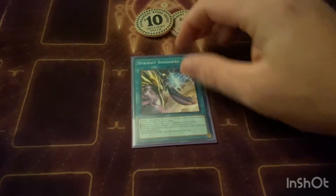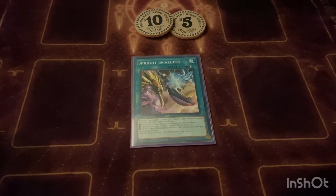Then we play one Smashers. Smashers is a really strong card going first — you set it, and then any problematic card on the field you just flip it over. You have to banish a Sprite card from your graveyard as cost, and then a level two monster — linked, XYZ, it doesn't matter as long as it's level two — send that to the banish pile as well, then banish one card on the field non-targeting.